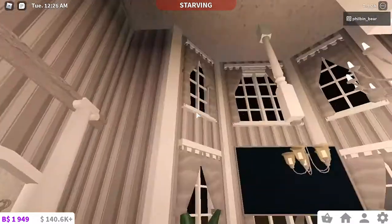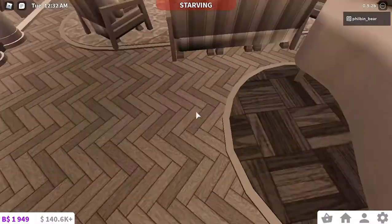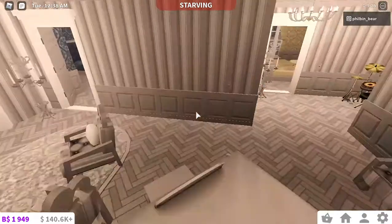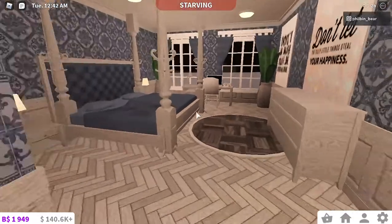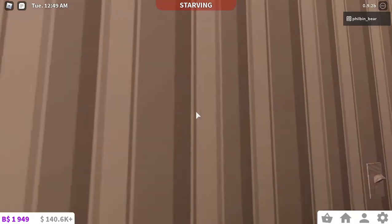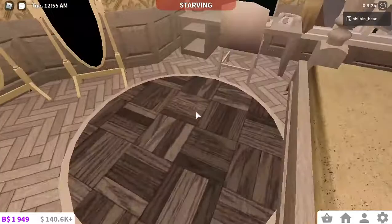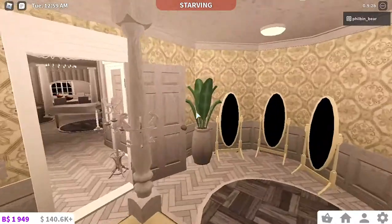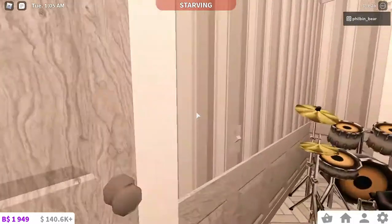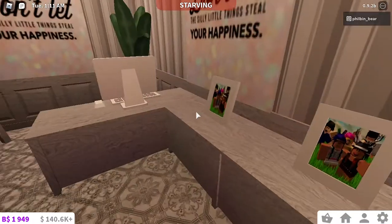I wasn't sure what texture to use for these carpets, so I ended up using a wood texture and it looks really bad, but it's fine. Then we have this bedroom — it's a joke of a bedroom, really bad. We have an under-decorated bathroom you've probably never seen. Then another bedroom with a neon yellow wood carpet that hurts my eyes. Then there's this office — I thought I was going somewhere really cool with this. It took so long to align and cost me a bunch of money, but it's really ugly.